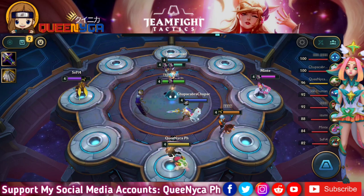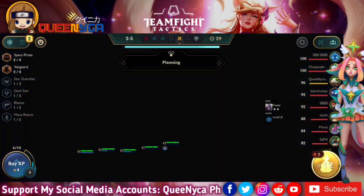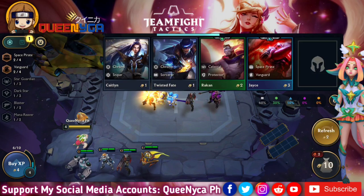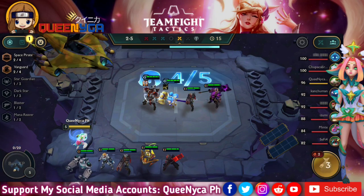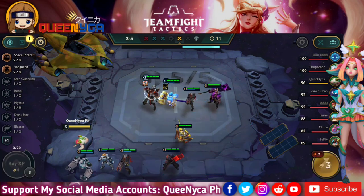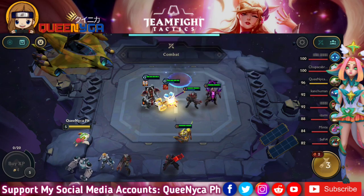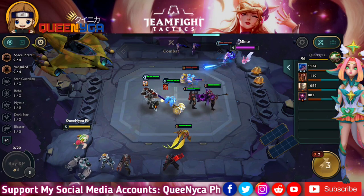Aside from having Graves as my first Blaster and Miss Fortune, I will replace Graves later with Ezreal. For now I'm using Graves and Darius because I want to activate the Space Pirate trait — as long as I don't have Ezreal yet — so that I can get the gold bonus.